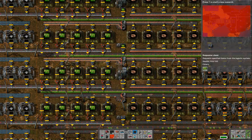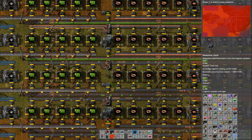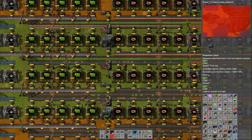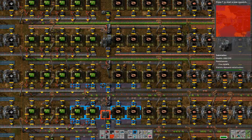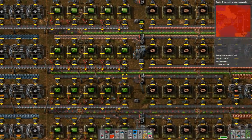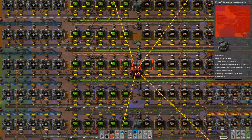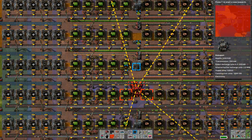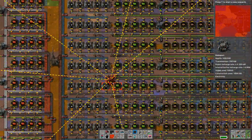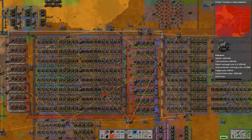Why aren't you getting any? Are you outside of the range? The two that are in the green zone aren't getting it - I thought I was wrong, but I'm not. The two in the green zone don't get it because they aren't in the orange area. Green zone ones can't receive deliveries. And I can't put another RoboPort anywhere in here because I don't have space for five - there's no conceivable area in the entire spot that can fit five. I didn't plan this very well. I'm aware.